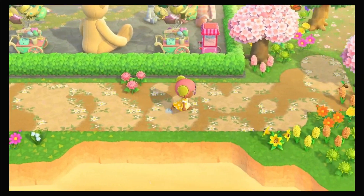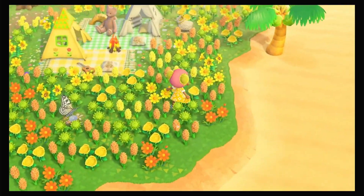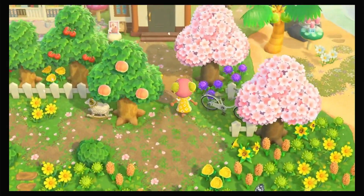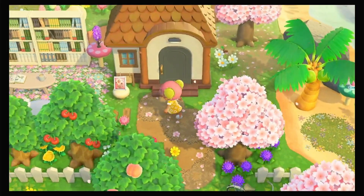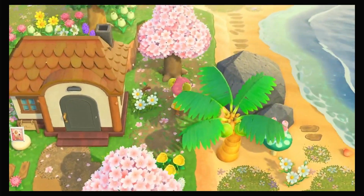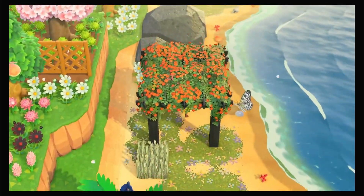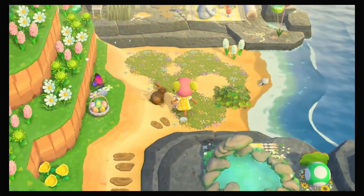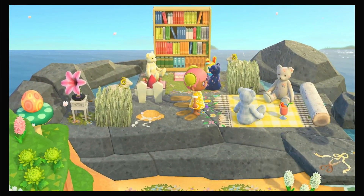Over here you'll follow this path and it can take you to this little meadow area where I put another little campsite. You can follow the path to the right and it'll take you to Bones's yard, which is an outdoor library.